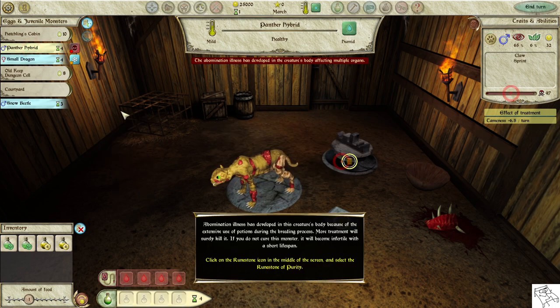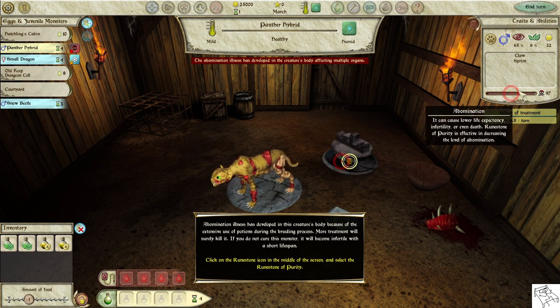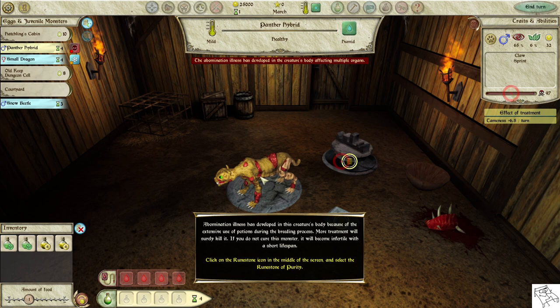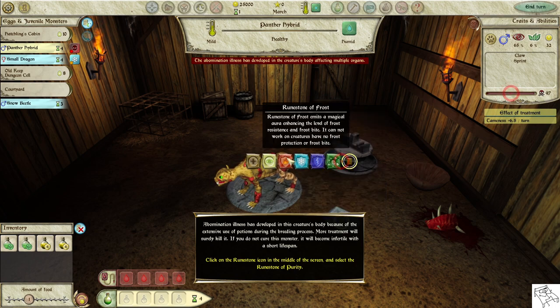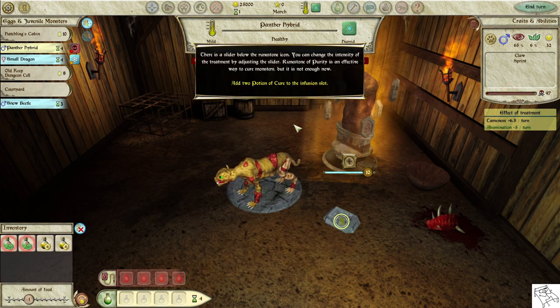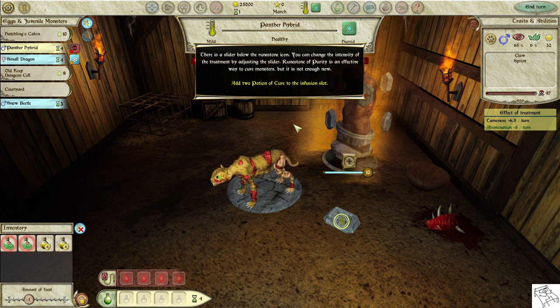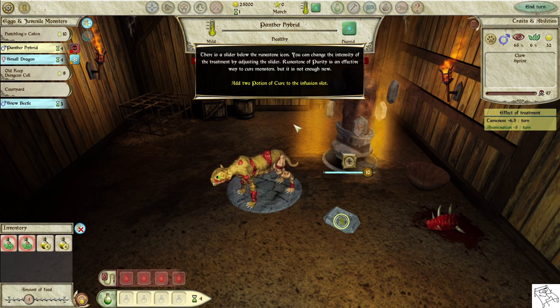Abomination illness has developed in this creature's body because of the extensive use of potions during the breeding process. More treatment will surely kill it. If you do not cure this monster, it will become infertile with a short lifespan. Click on the runestone icon in the middle of the screen and select the runestone of purity. There is a slider below the runestone icon — you can change the intensity of the treatment by adjusting it. Runestone of purity is an effective way to cure monsters.